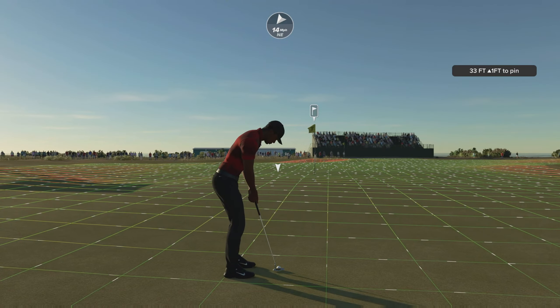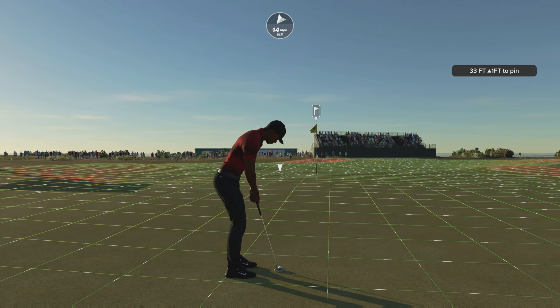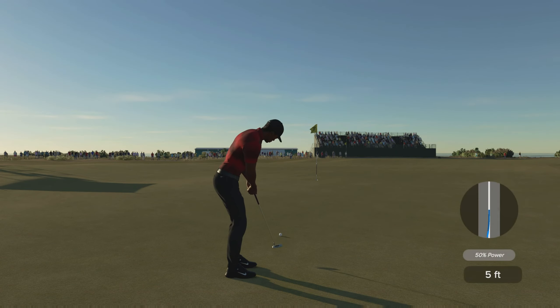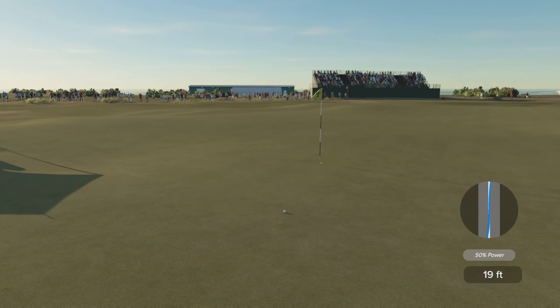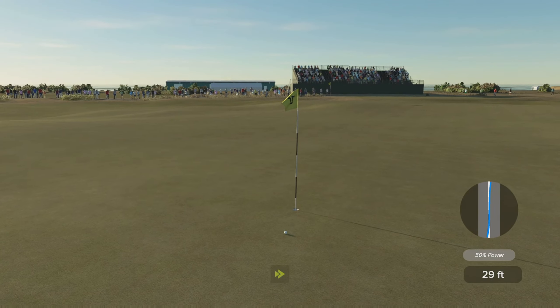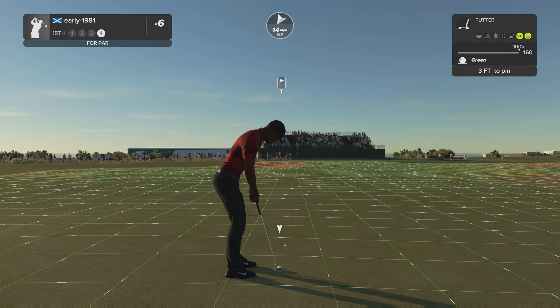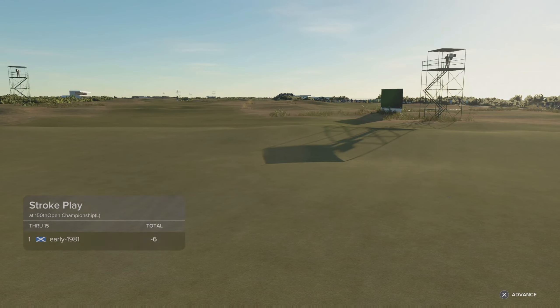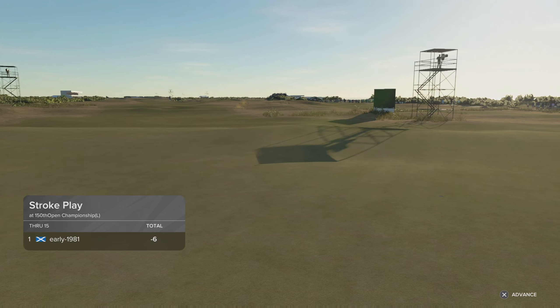Disappointed with that but let's see if we can make this uphill birdie putt — 33 feet out, shifting from left to right. I don't think I've hit that firm enough — on a really good line but it's going to come up short. That's a pity, the wind influenced the shot a lot more than I allowed for. Solid par keeps me at 6 under.